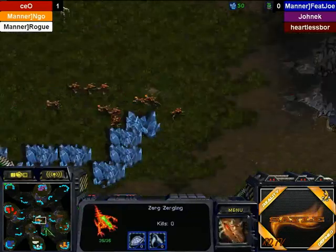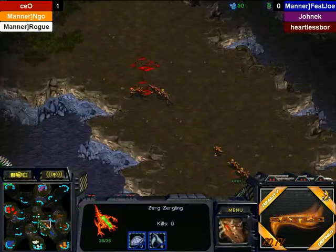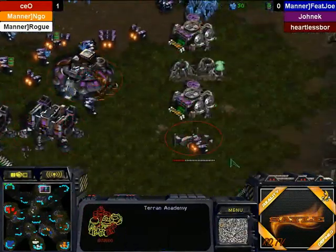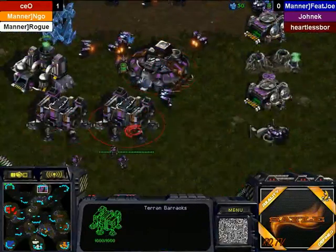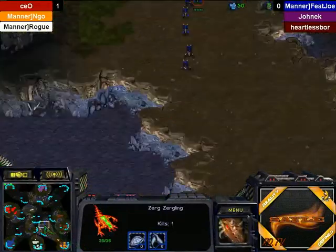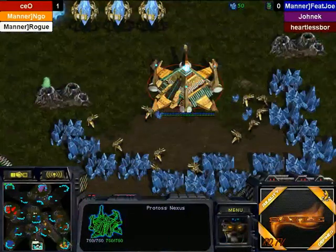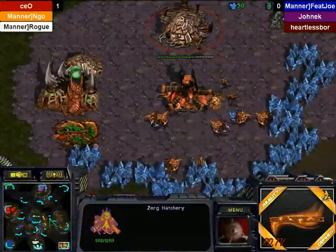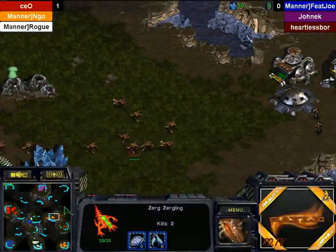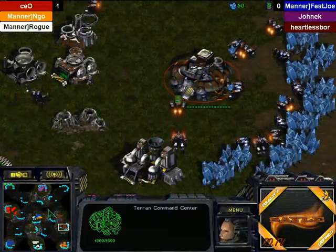Looks like we still have a little bit of lag issues — but when you have 7 people in a game, it's gonna happen. Some ling action between Feijo and Enco, two teammates going at it. I saw someone ask in the chat earlier why they're not on the same team — I have no idea, I would like to know as well. If someone knows why the Clannys didn't team up, feel free to say it in the chat.